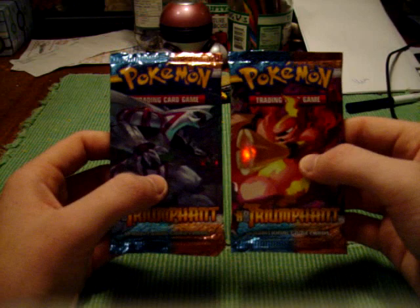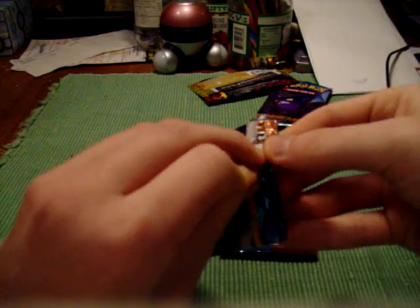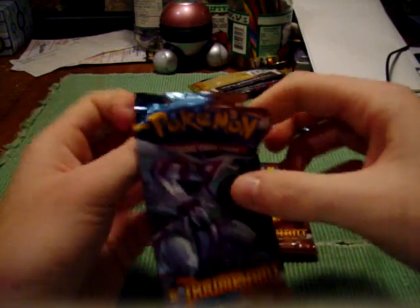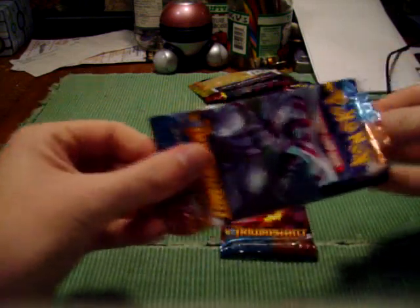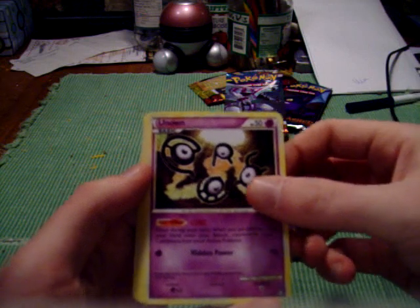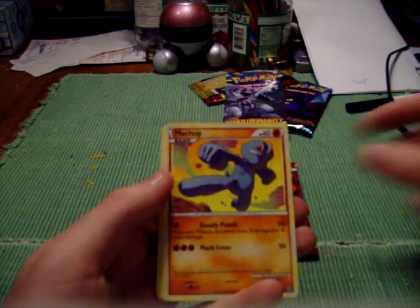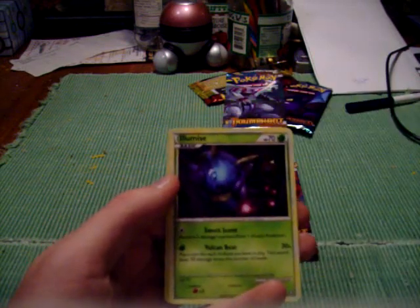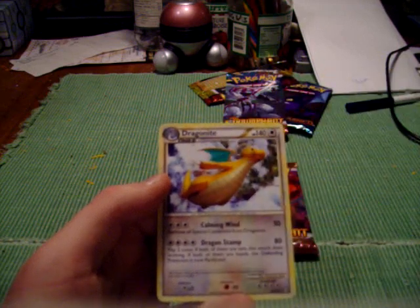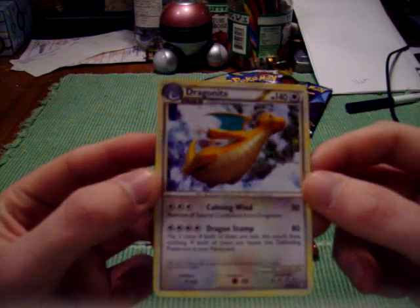Once again Magmortar and Palkia — let's go with Palkia this time. Come on, don't do this to me. There we go. We have a Seeker, Unown Cure, Black Belt, Swablu, Gastly, Machop, Venonat, Illumise, Victory Bell Reverse — that's a Hollow, I think, number 12 out of 102 — and a Dragonite. That's pretty nice, haven't seen that before in real life. I've seen scans, but you know.